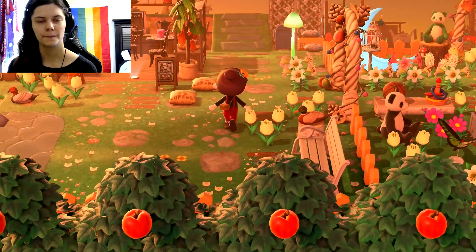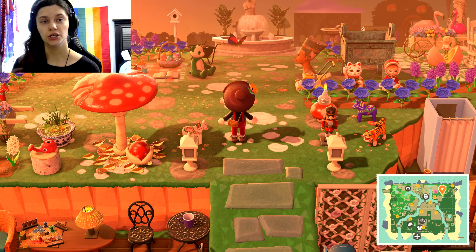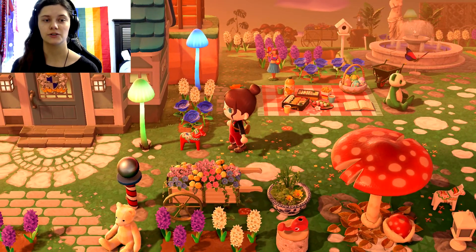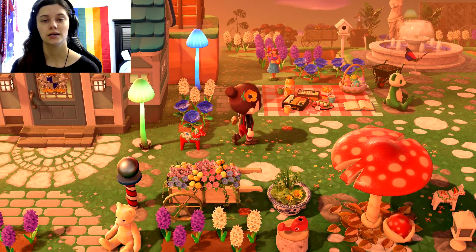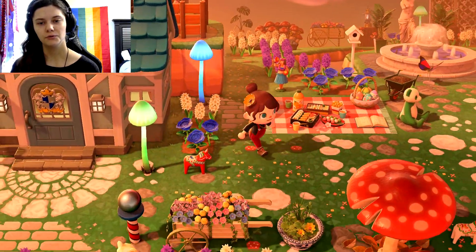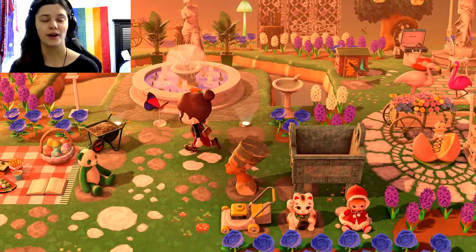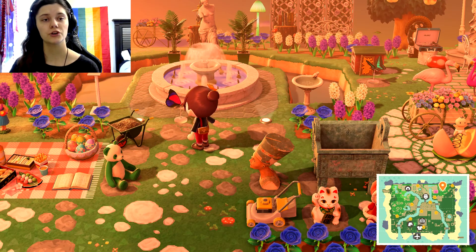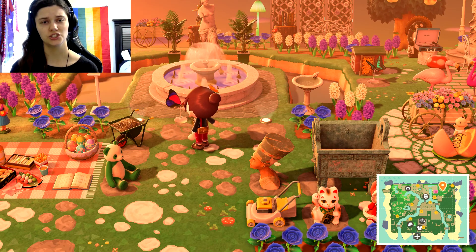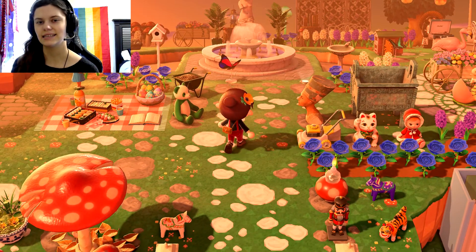There is so much going on up here, so much color. First of all, we've got a nice little picnic with a cute little hula girl, a really pretty garden with the purple and blue flowers, and a nice little butterfly. The way that there's the fountain with the river going around it — I really like that. I've seen people do that and I've tried it myself. I feel like it's a super classic way to make your fountains look even nicer and really fancy. I really like this.